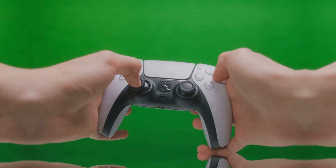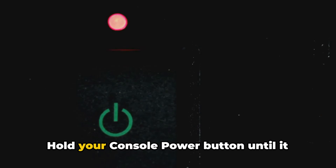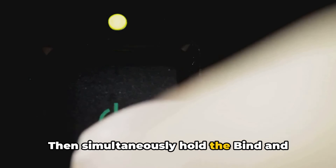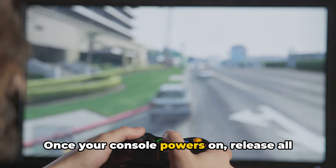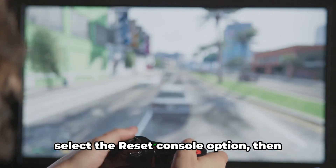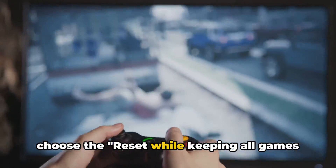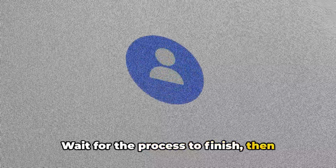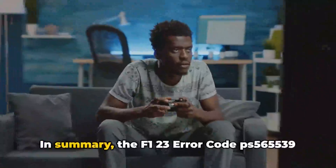Then restart your Xbox console. Still no luck? A factory reset might be necessary. Hold your console power button until it completely shuts down. Then simultaneously hold the bind and eject buttons and press the power button. Once your console powers on, release all the buttons. Navigate to the troubleshooting menu, select the Reset console option, then choose the Reset while keeping all games and apps option. Wait for the process to finish, then re-login to your account and re-add your profile.